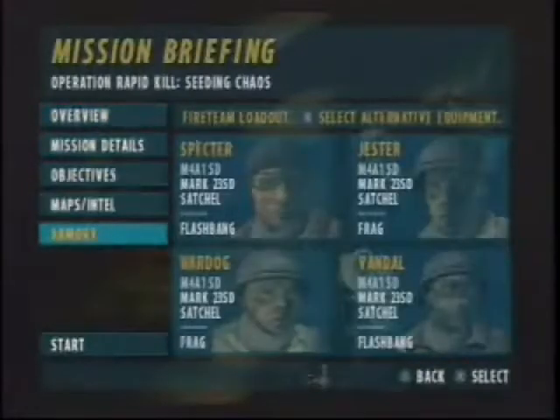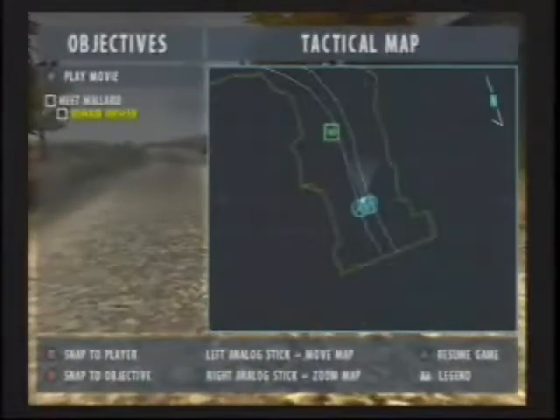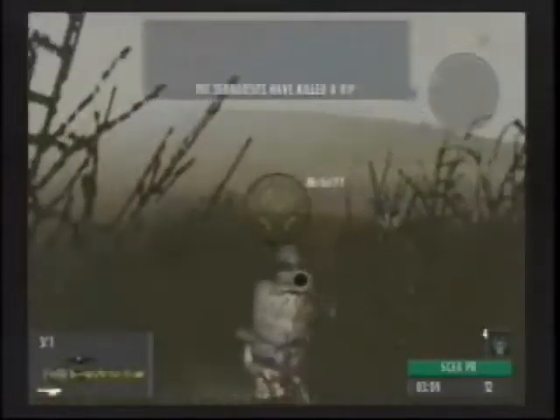SOCOM 2 will have you leading a crack team of combat specialists against terrorists, armed smugglers, and litter bugs. Before heading out on this top-secret mission, we'll need to adjust equipment loadouts, building schematics, and aerial photographs. Without proper training, some might find it difficult to read information from an aerial photo — which way is north? But who cares about these minor details when you have a whole load of weapons at your disposal?